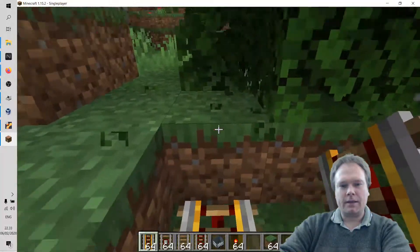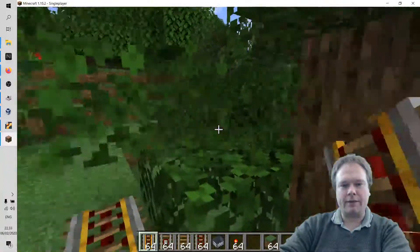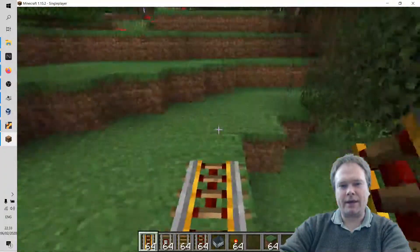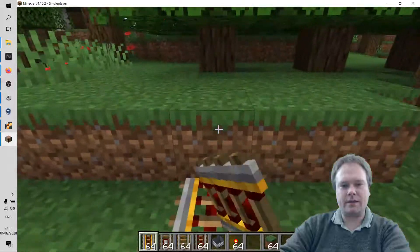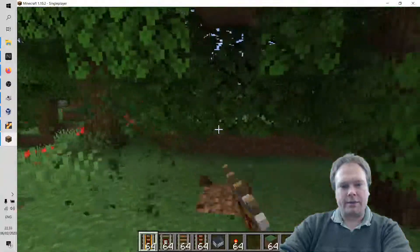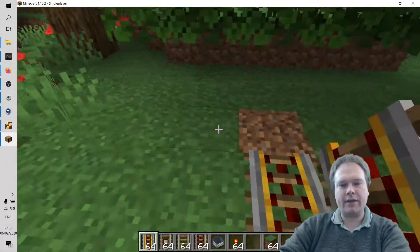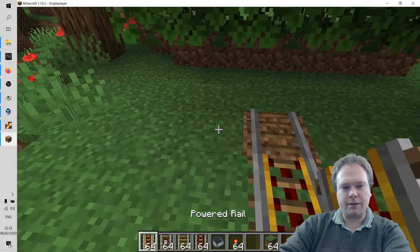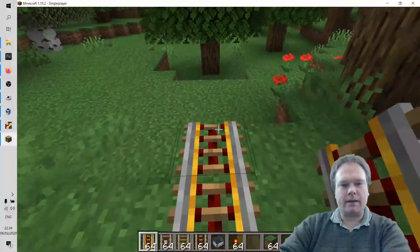Let's build some track — we need to cut through some of these trees right here. Just like in real life, no problem, we just cut down the trees and create our railroad exactly where we want it. I can change levels here, no problem. If I want to turn left now I need to use the normal rail because the powered rail cannot turn, so I do it like this — a piece of normal rail for the curve.